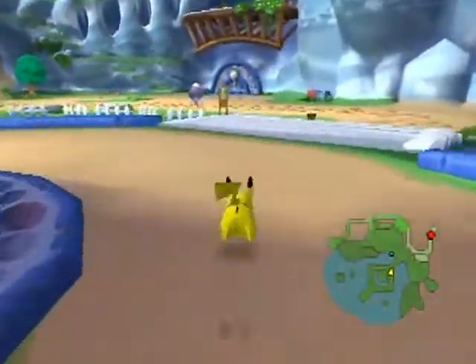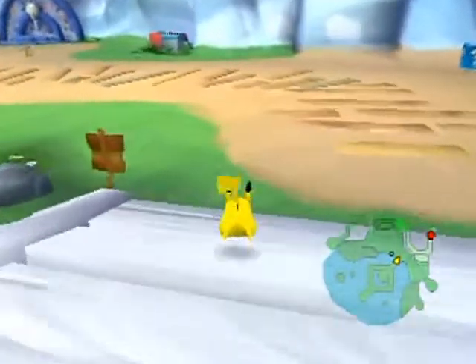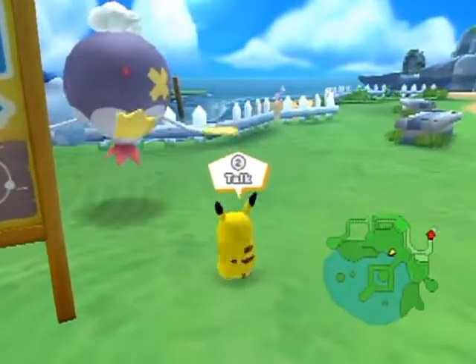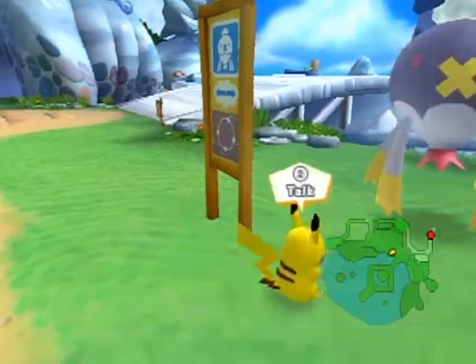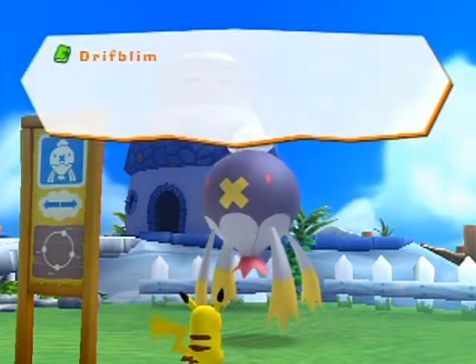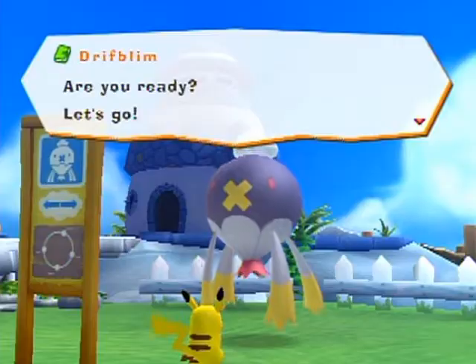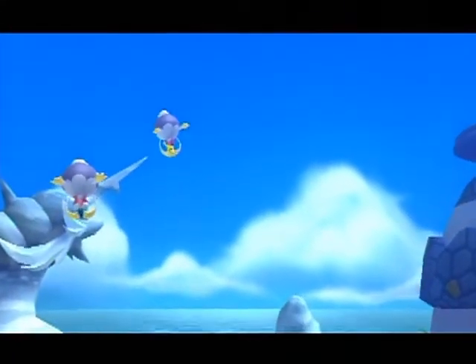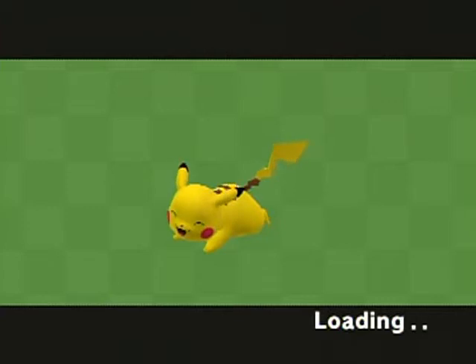You might think we have to walk all the way back to Cove Town — but no! Remember these signs? These are called Drifblim Stops. Whenever you see one of these signs you'll find a Drifblim, and by talking to it you can get a ride to Cove Town, saving a ton of time. Flying everywhere would break 90-95% of the game — destroying the puzzle-solving aspects.